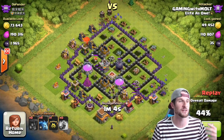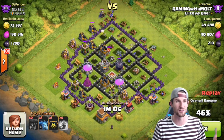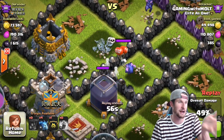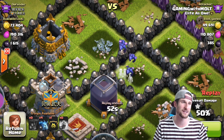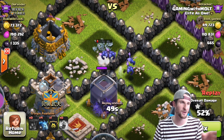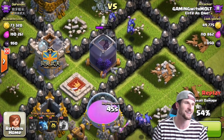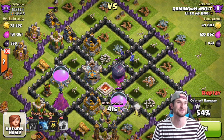My Loons came in and absolutely wrecked that side of the base. The Loons by themselves, with a little bit of help from the Minions, got 46%. And now we're coming in and we're taking out those little Skeleton Traps and these Minions are coming in. The two on the right are safe, but the two on the left are in range of that Archer Tower. They are finishing that up for me, taking it out, doing some serious work.